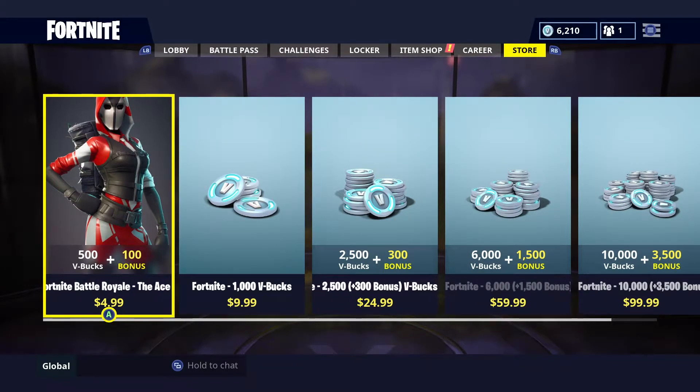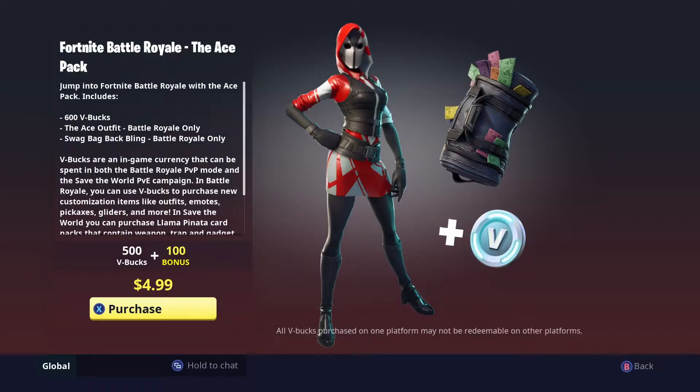Hey guys, what's up, the Game Bunny here. Today we're gonna be buying the brand new Ace Pack in Fortnite Battle Royale. They're no longer calling it a starter pack — they're just calling it the Ace Pack because the skin is called the Ace. This pack costs $4.99 and once you buy it you get 600 V-Bucks, the Ace outfit, and the Swag Bag back bling in Battle Royale.